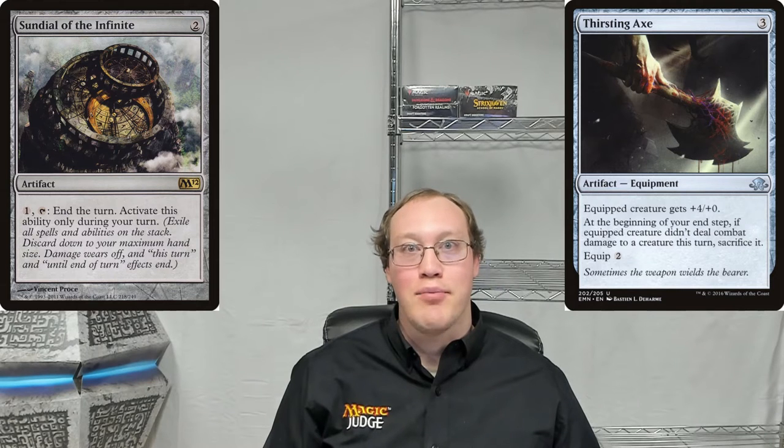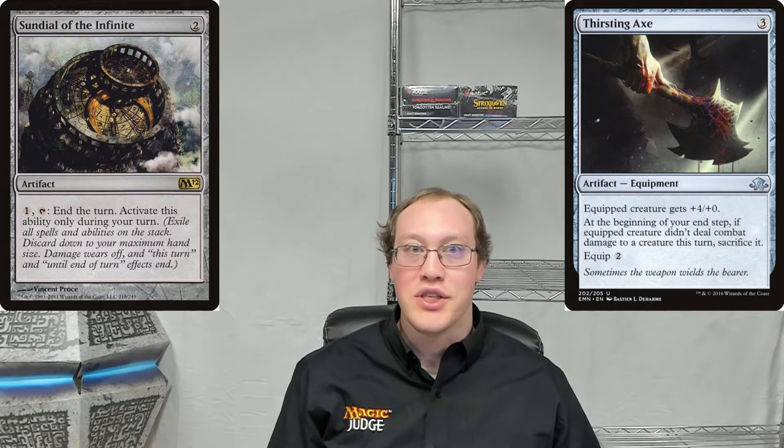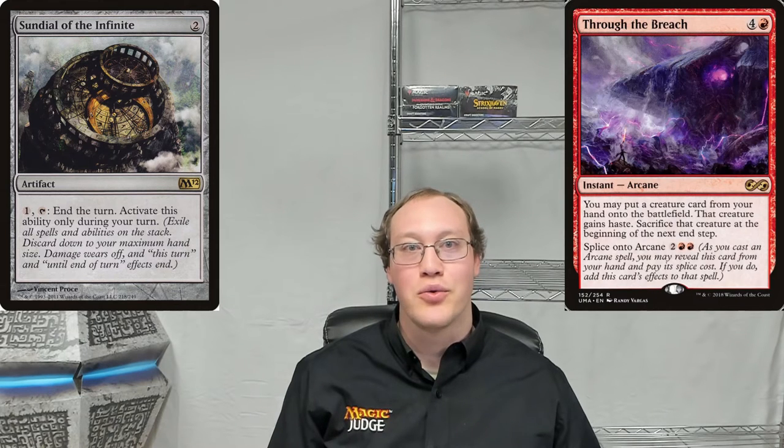So that worked out a lot better, but that's not even my favorite one. That honor actually goes to Through the Breach and triggered abilities that are worded like it. Let's say it's our turn and we have Sundial of the Infinite, and we use Through the Breach to put a creature onto the battlefield. Can we use Sundial of the Infinite to help us out here? And the answer is yes we can.